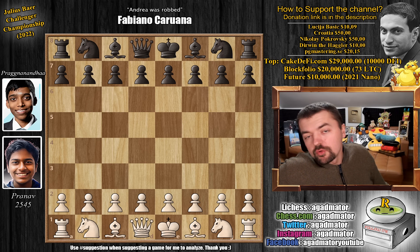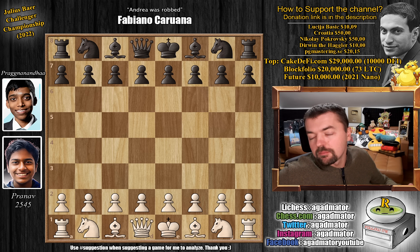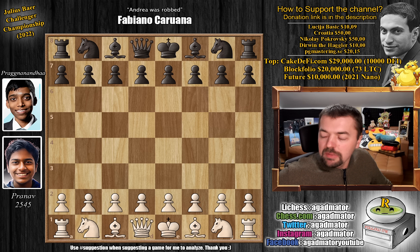Hello everyone and welcome to another very nice game from the Julius Bear Challengers Championship, where 2021 champion Pragnananda is facing the 2022 champion Pranav. Prague is already leading the match. We have two Rapid and two Blitz matches — a series of four mini-matches. Prague already won one game with the black pieces, one game ended in a draw, and this is now the third game.